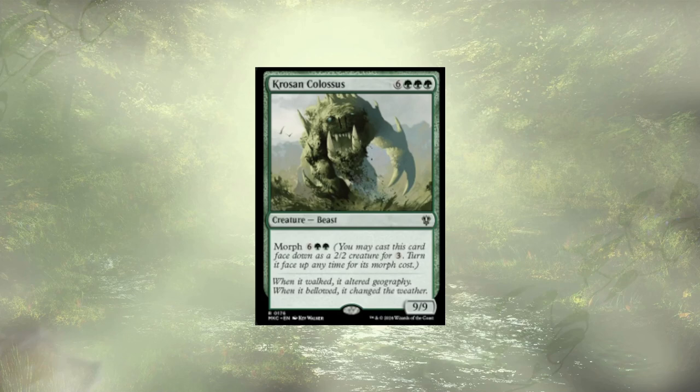Crows and Colossus finds itself in a very similar state — it's a 9/9 for 9, or a 9/9 for 11. Just really not great. I get that morph cards are kind of limited; there's not a ton of morph, megamorph, cloak, disguise, what have you in all of Magic. But these guys aren't it. They're big beatsticks that you're hoping to surprise your opponent with, and I don't think you're going to.